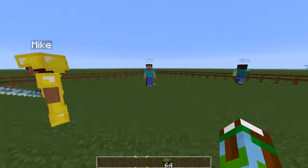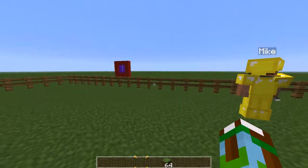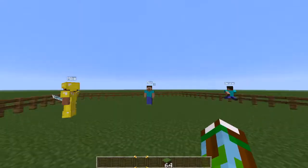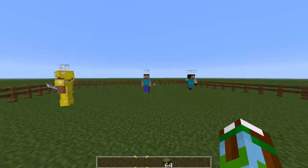Now he looks like a G — I'm talking gold armor, that cheese armor. Thanks for watching guys, I hope you liked this tutorial. I'll have more tutorials about Citizens covering how to create blacksmiths and traders and all those other guys. Thanks for watching, subscribe!